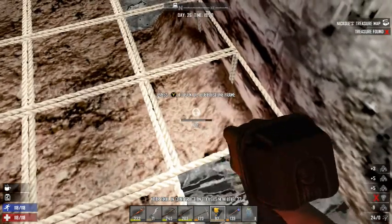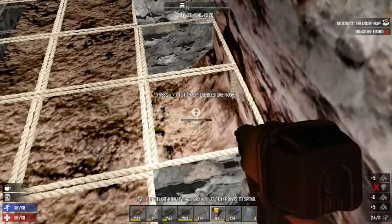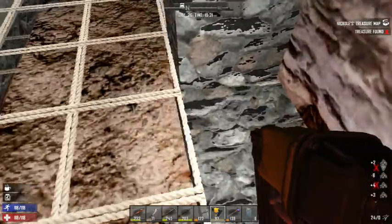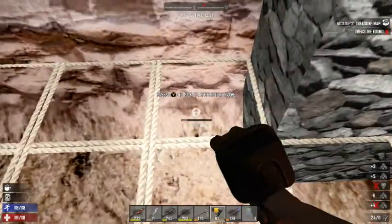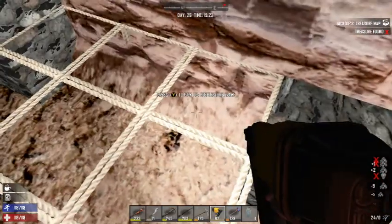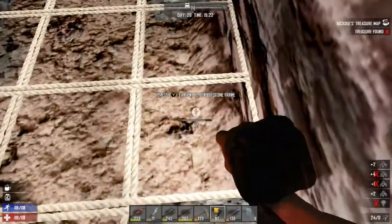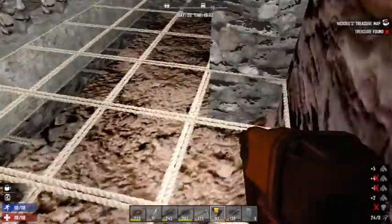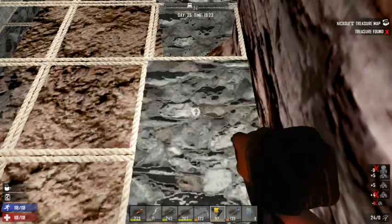I'm still making $1,100. Might run out of cobblestone. I can make more because I just have to repair the auger and go out there — I was getting good rock from those big rocks out there.